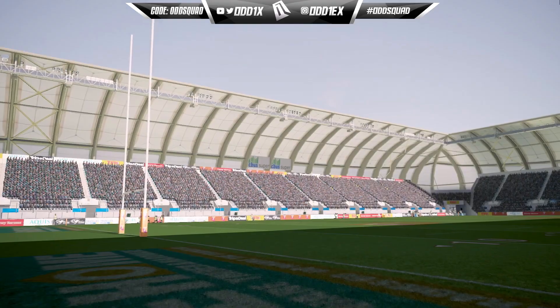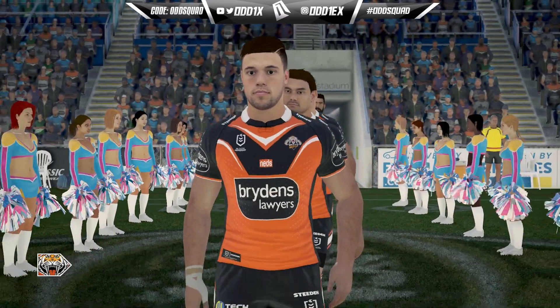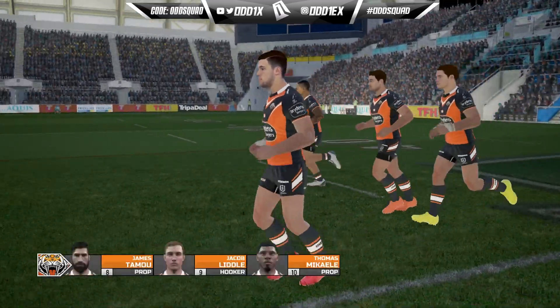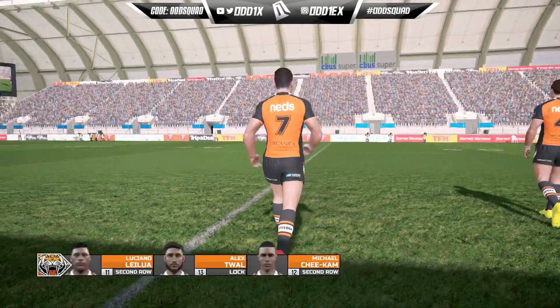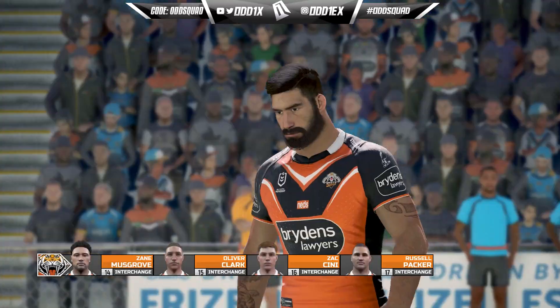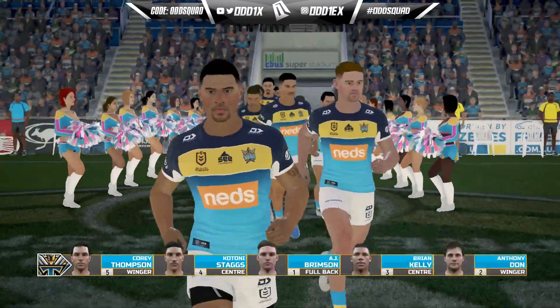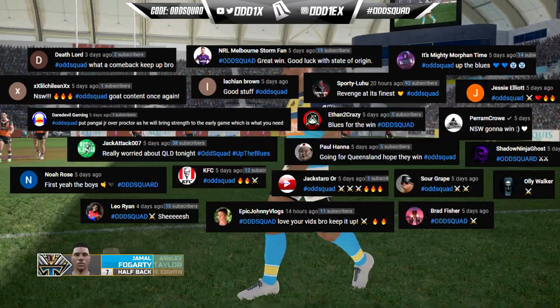Welcome to another episode in our multi-year career mode playthrough, back with the Titans year 2. It is round 11 and we are just a couple of weeks away from State of Origin. Next week's team will look crazy different — our depth will be tested as we do have quite a few players missing. We're facing the West Tigers today, at least on paper a pretty decent team.